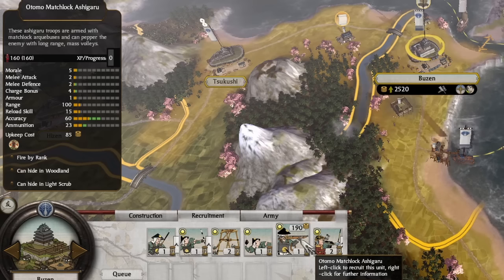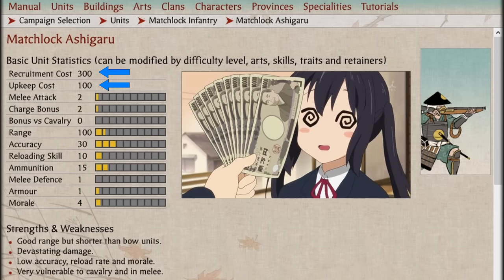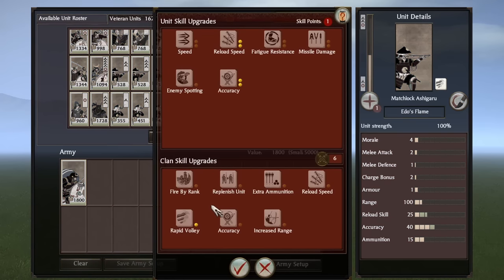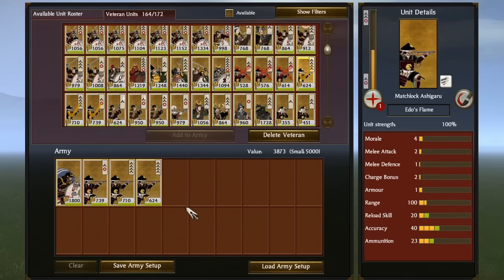A bargain for such a powerful unit. This is for the Otomo clan, so for the other clans — aside from the Oda and Hattori — Matchlock Ashigaru are 300 to recruit and 100 for upkeep in the campaign, which is still really cost effective. In multiplayer, cost efficiency is essential to your army compositions. The veteran upgrade system works well with Ashigaru units — Matchlock Ashigaru can increase their reload skill, accuracy, and even attain abilities such as rapid volley. With the proper optimization of veteran upgrades, this unit is formidable in Avatar Conquest battles. You can only bring three of them in your army, so this unit limit just demonstrates how great Matchlock Ashigaru are in multiplayer.